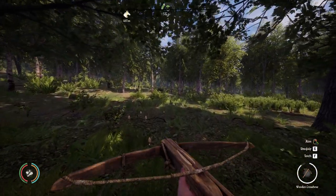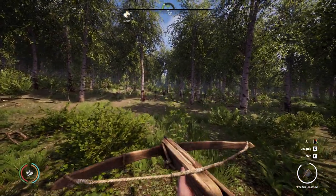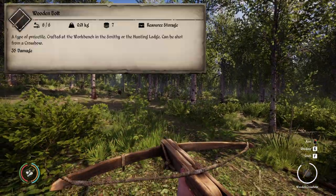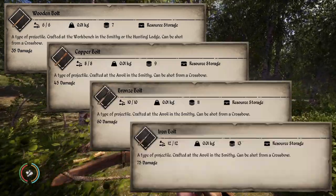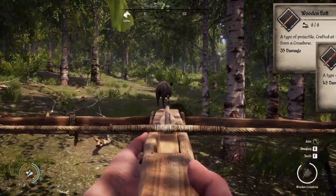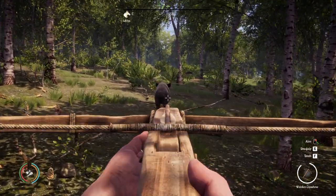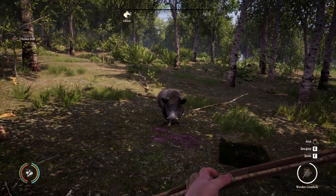Bolts are the ammunition used with crossbows. The types of bolts you have to choose from in Medieval Dynasty are the Wooden Bolt, Copper Bolt, Bronze Bolt, and coming in with the highest damage output of 75 is the Iron Bolt. You can take down a stag with a single shot to the noggin using a Wooden Crossbow with a Copper Bolt.